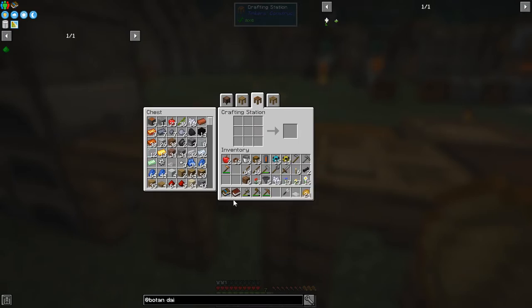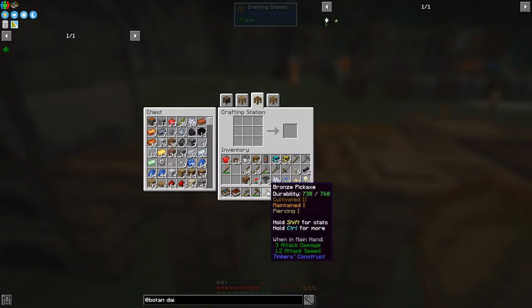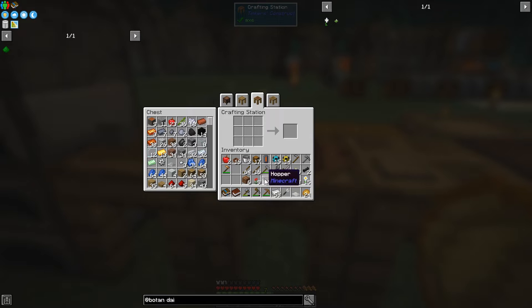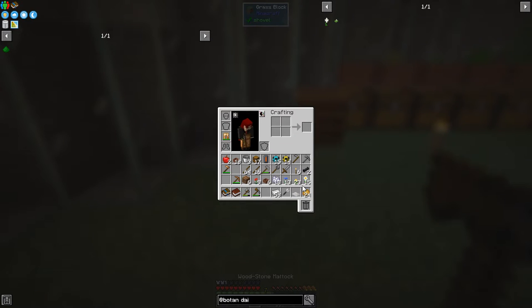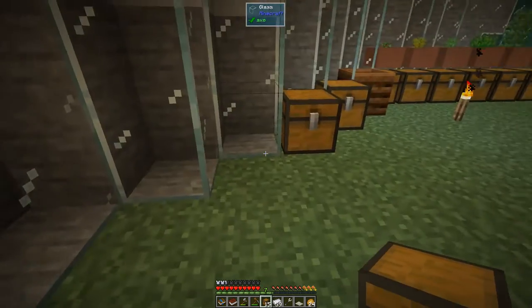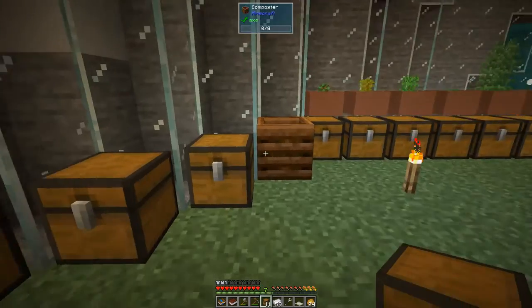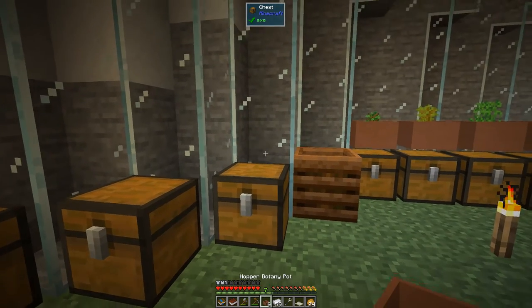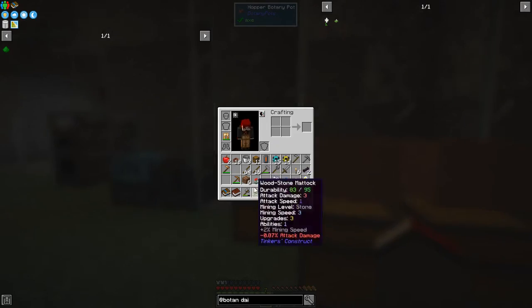I'd like to make another hopping bonsai pot. We've got enough materials — I just need iron out of the chest. Let's make six hopping bonsai pots like that, then put them down with one dye per chest. I'll do them here for the time being — they don't need to be part of that other row. Let's put down six of them with chests, shift-clicking to link them in, and then put the hopping bonsai pots on top with farmland inside.